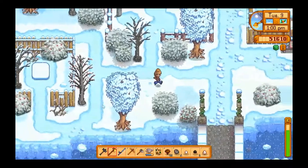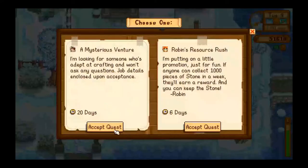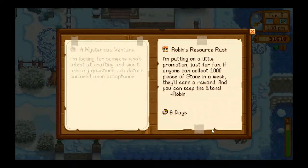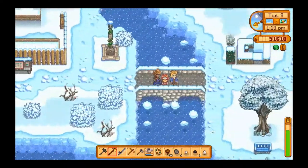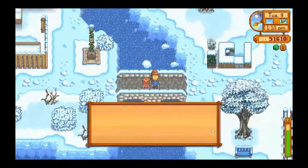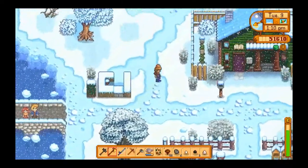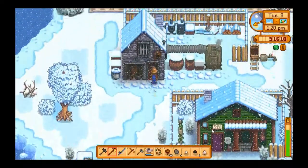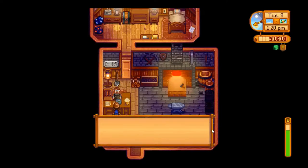So let's head over — oh! It's Tuesday, so there was a new quest loaded on Monday. We can take a mysterious venture or Robin's Resources Rush. Let's go with Robin! And hi to Penny and Sam here — those two are either dating or they're super close friends.